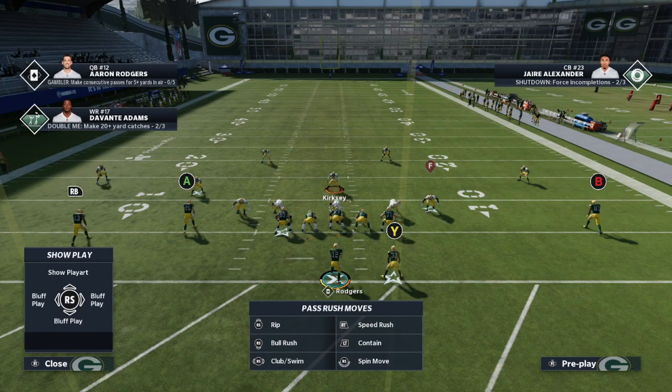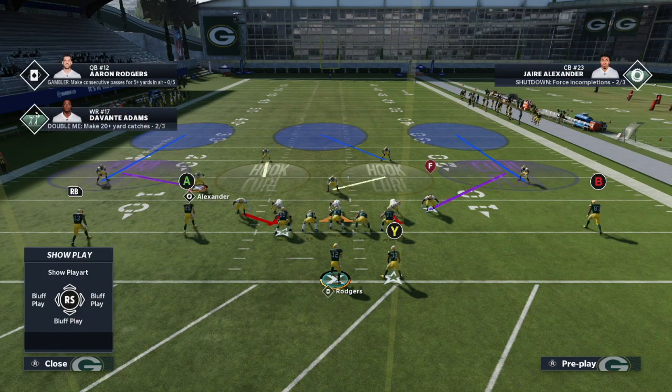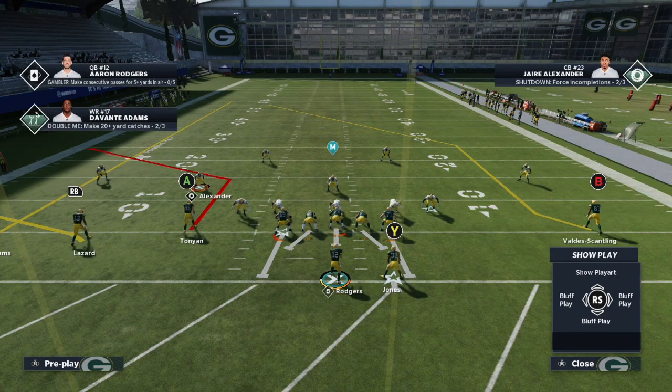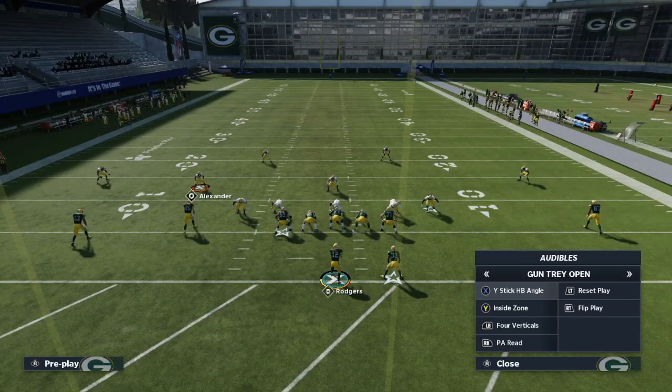When we see cover 3, we take advantage of that single sideline defender. We're going to incorporate what we learned earlier in the course. This is just a random play out of a non-meta formation — gun tray open. It's not any special formation. This is to show you that these concepts can be applied to any formation, any scheme. It's about understanding why something works, not just throwing a random money play at you.